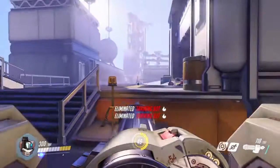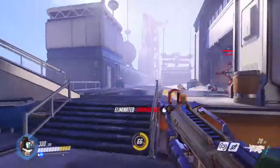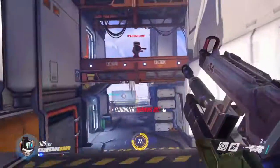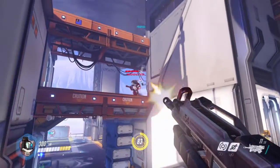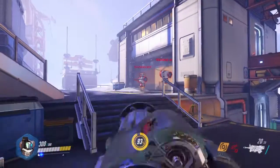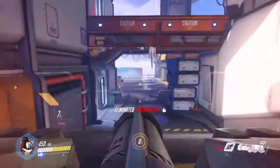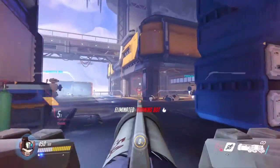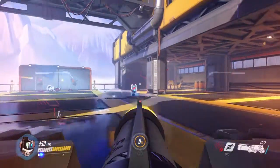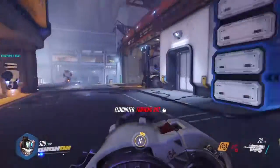This is our first defensive character — his name is Bastion. He's going a bit more defensive. Like I said, each character is played very differently. You may not be able to use Roadhog defensively, but you may be able to use him offensively.